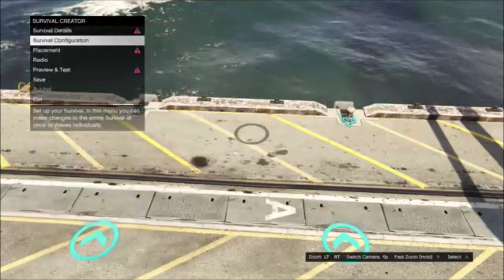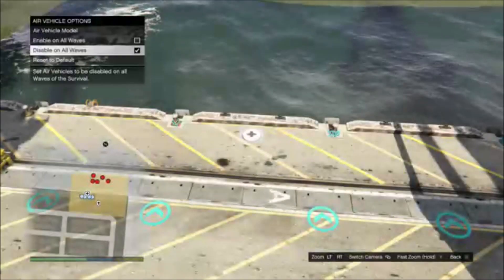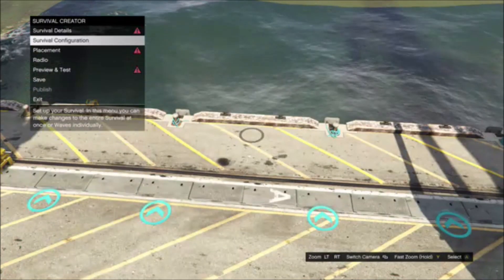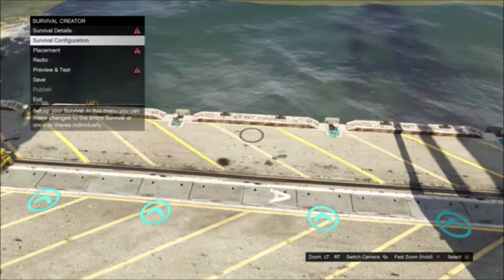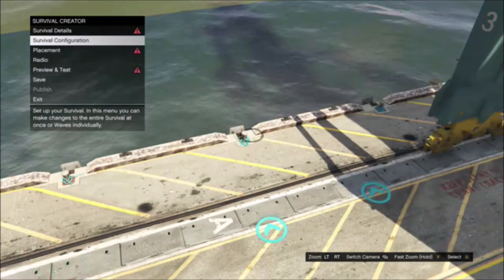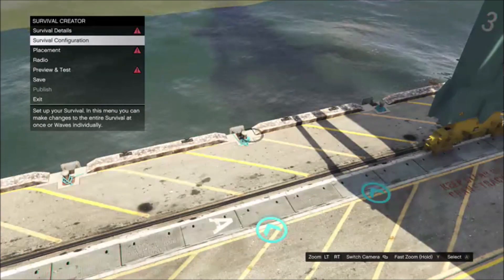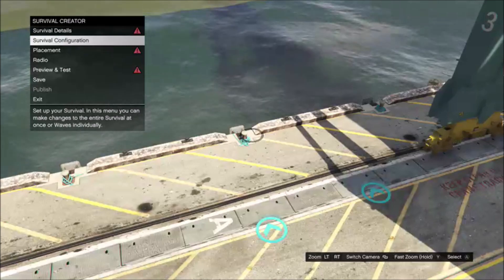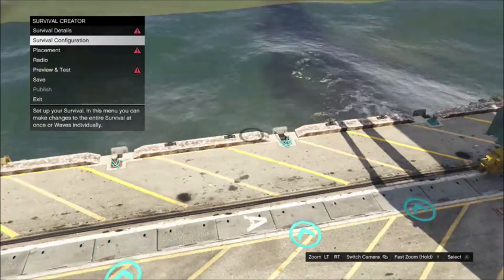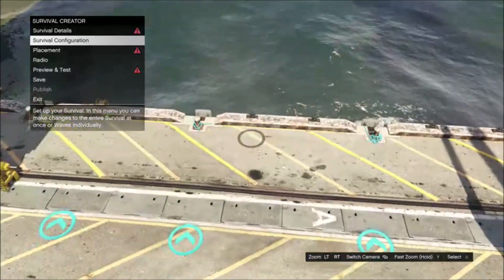The next thing you want to do is go to the survival configuration. Go to land vehicles and disable all waves, then go to air vehicles and disable that as well. As far as heavy units — I suggest leaving those off. If you set every round to maximum intensity and maximum difficulty, the job already pays about 65,000. Adding heavy units adds about 10k but makes the survival take twice as long because heavy units take two to three times longer to die even in the water. Personally I suggest keeping heavy units off and making multiple survivals to put in a playlist for a better time-to-money ratio.